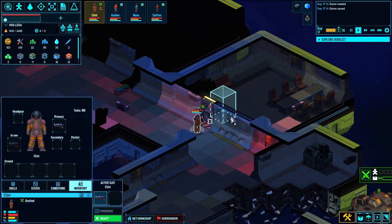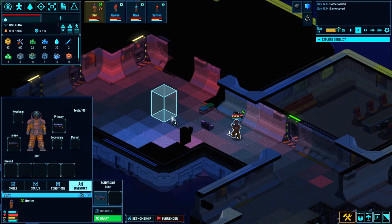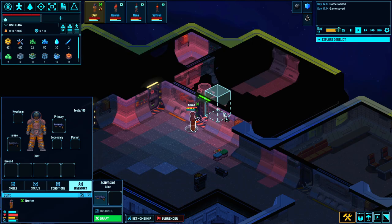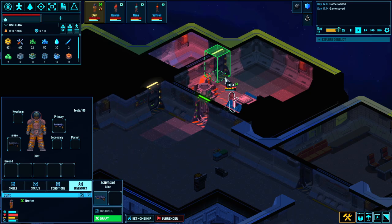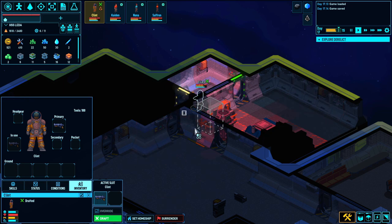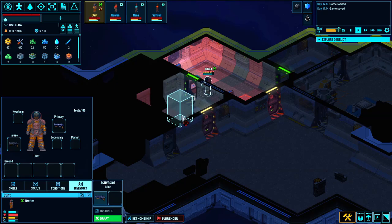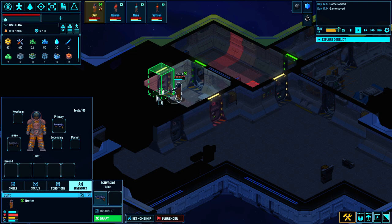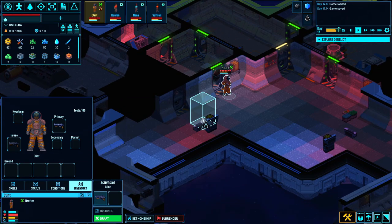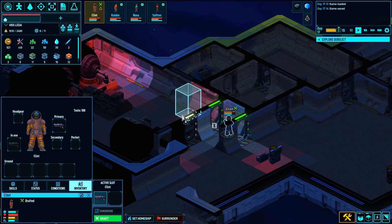We haven't seen any bugs or pirates, so in my opinion we're kind of off to a good start here. It could definitely be a lot worse. However, the ship is so large that if there's anything squirreled away inside these rooms, there's a solid chance Clint's not going to make it because he's got a long way back to the shuttle. The ship actually seems to be reasonably intact — usually these things are explosive decompressioned all over the place, but this place is in decent shape. The game does really capture the atmosphere of going onto a ship and being unsure of what's going to be there. It definitely gives me Space Hulk vibes when I'm crawling around some of these destroyed ships — it gets a little bit creepy.